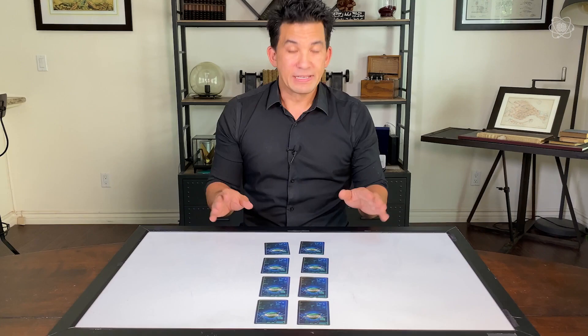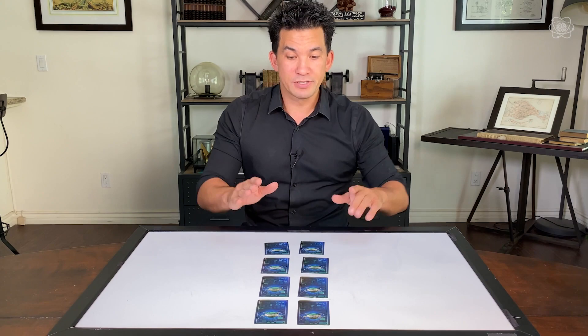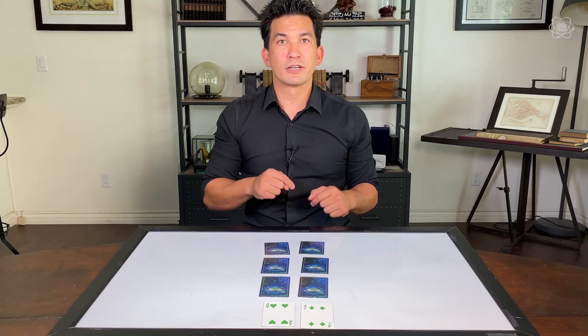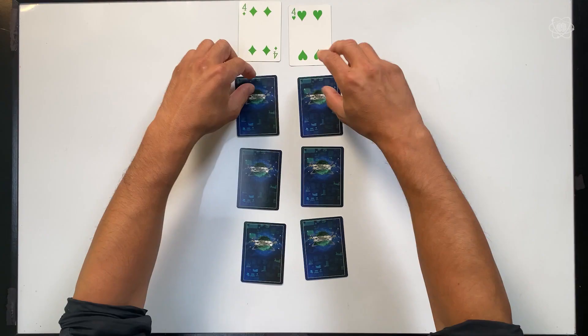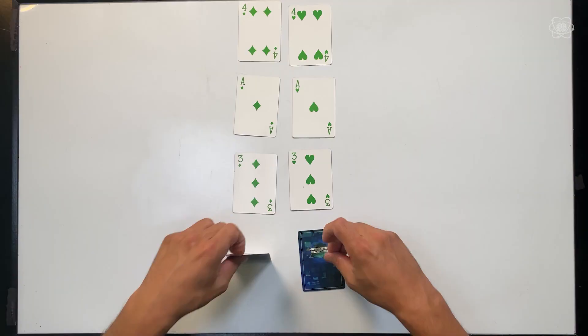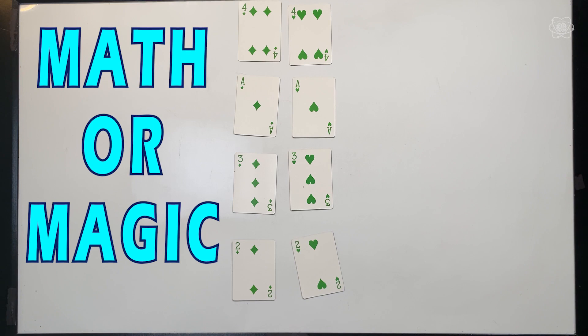Now you could have made any choice you wanted — you could have grabbed this pile or that pile, and you could have spelled it out any way you chose. But if you look closely, take a look at these two cards — how amazing is that, those two cards matched up? And if we take a close look at these two, they matched up. And the next two, they matched up. And the last ones, they matched up. That is unbelievable. You could have done any choice, left or right, and yet you predicted the future by setting up the cards that way.